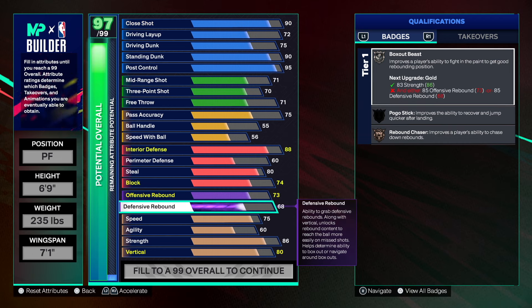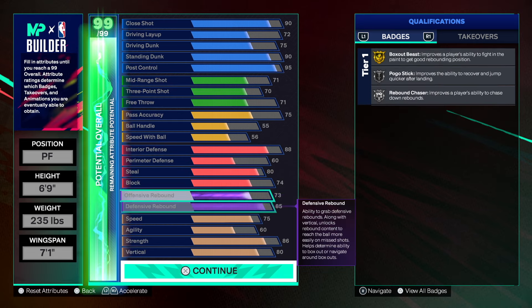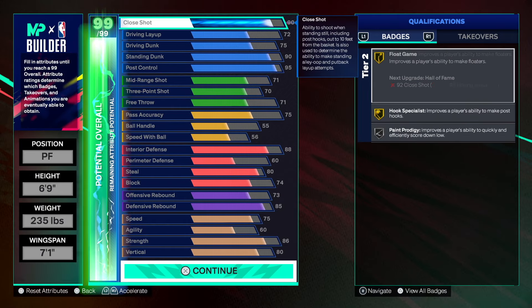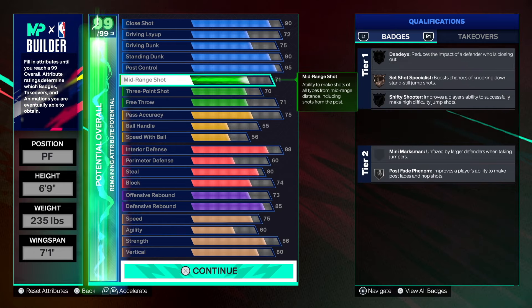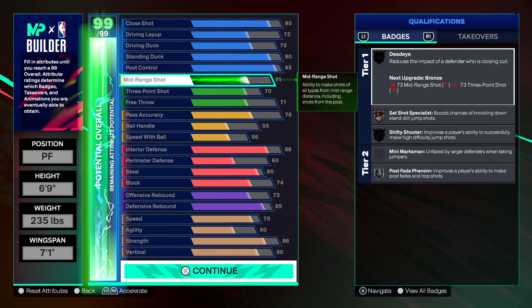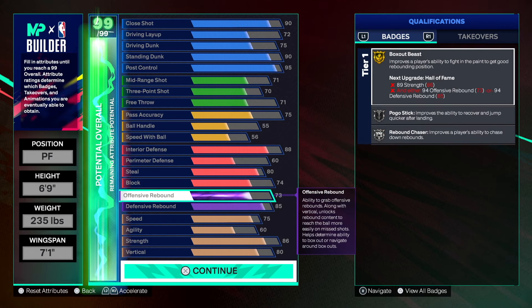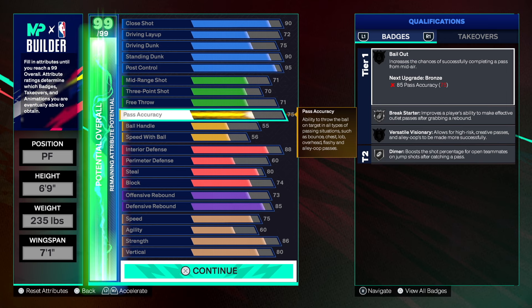His rebounding was high, but for this build we're just gonna go with 85 defensive rebounding. This might not be enough for some people — you could adjust, maybe drop down the post fade if you want more rebounding. It's really up to you, but if you have IQ and use this build the way it's supposed to be used, you should be perfectly fine.